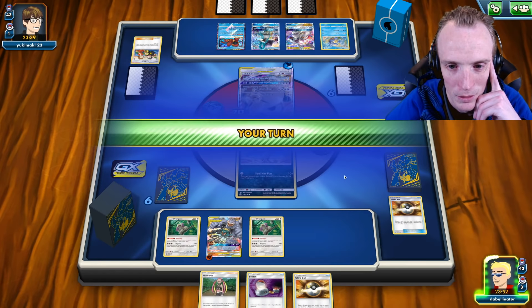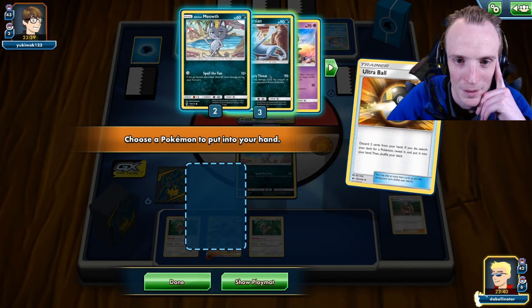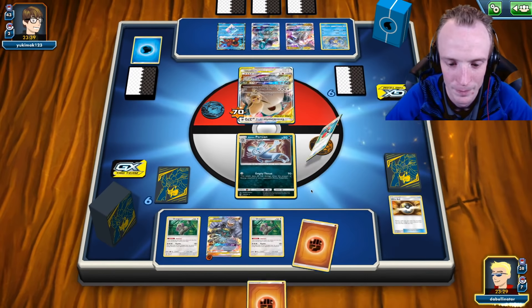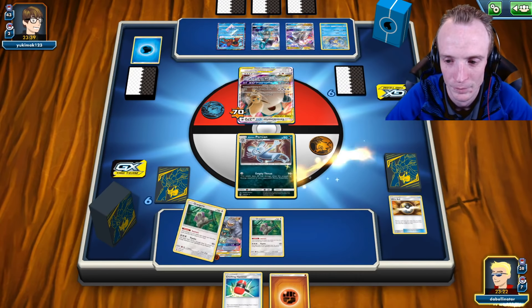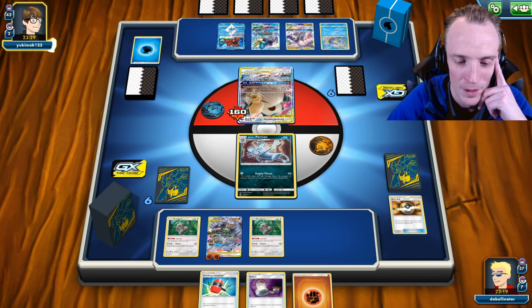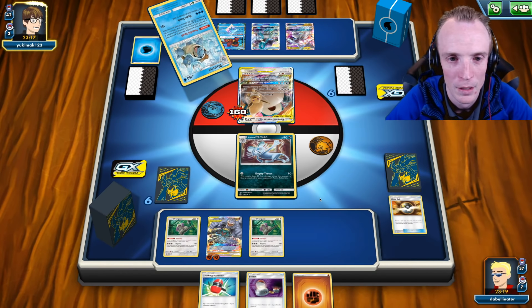Very slow turn. We might as well Crushing Hammer. Nice. We'll Ultra Ball and go get ourselves a cat - come out to play. We do need to find ourselves an energy. We'll Instruct again. Got one energy card - on cue. We'll Instruct again. Got the Switch again. Empty threat - continue chipping in. We like the Switch here because if you use your Jetseer, we'll just switch back into the Marschamp. Whatever we're doing here, we really want to switch back into the Marschamp and start putting pressure on with him.